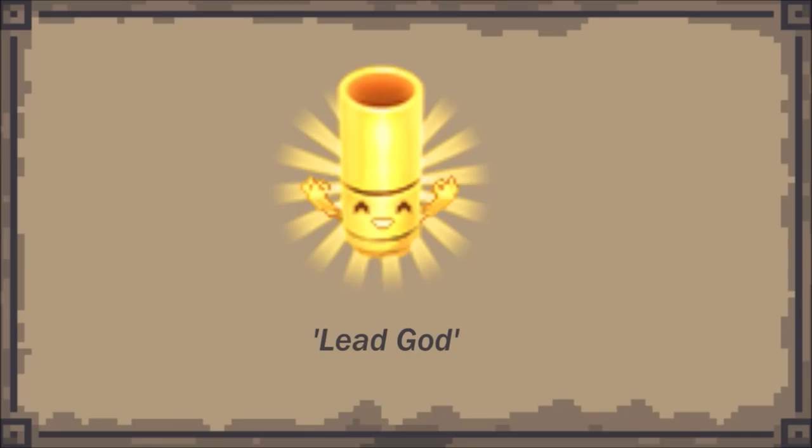The names of the badges, as you've probably realised, are simple descriptions of what the badge depicts — Bulletkin, Ashen Bulletkin, etc. This would imply to me that the name of this Golden Shotgunkin is The Lead God.